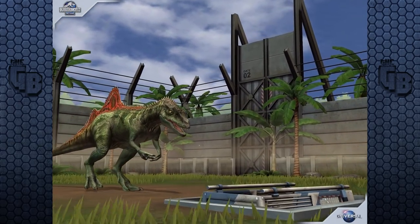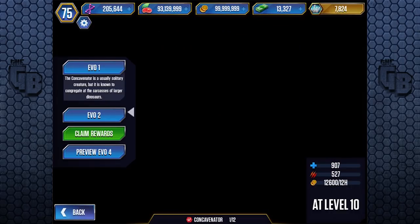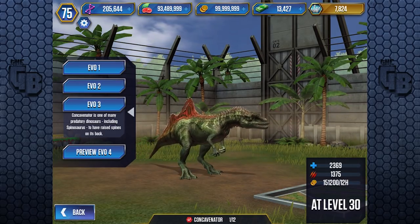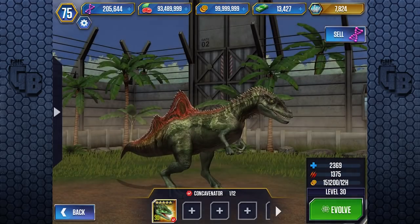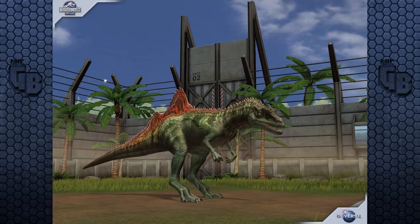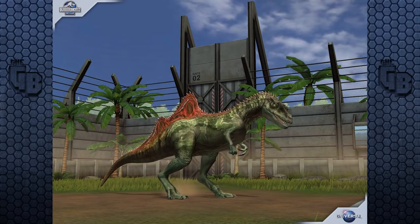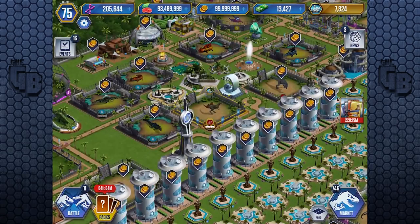Not too great when it comes to health but pretty decent for attack. Concavenator is one of many predatory dinosaurs, including Spinosaurus, to have raised spines on its back - hence why they probably used the Spinosaurus animation. Also it has decently long arms compared to a T-Rex or Allosaurus. And of course Allosaurus still has two claws in this game and they're not fixing it.